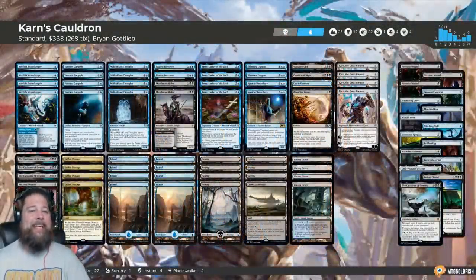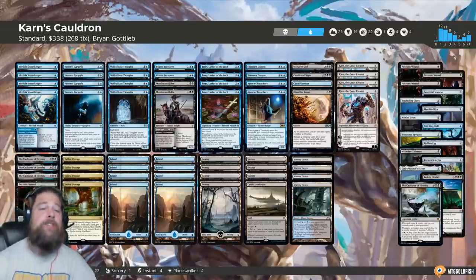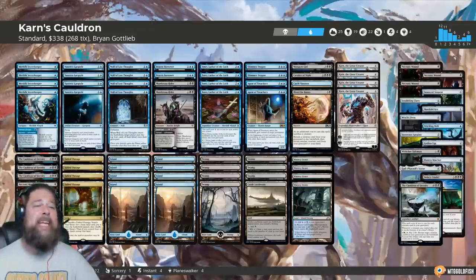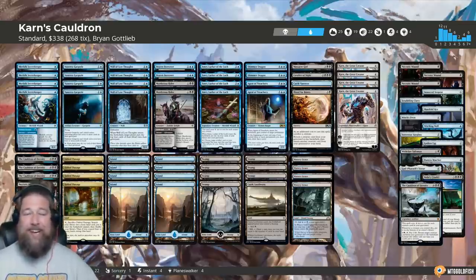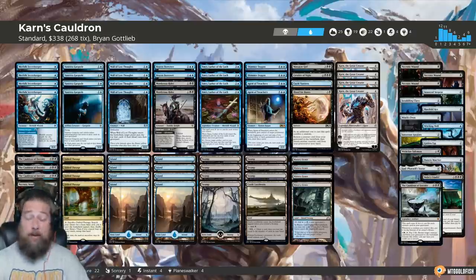Hello everyone, it's Seth, probably better known as Saffron Olive, and it's time for another Instant Deck Tech. This week — and probably next week too — we are looking at decks featuring new cards from Throne of Eldraine. These are not tournament-tested lists; instead, these are spicy playtest lists that might be worth working with in Standard or Modern. Today we are looking at a deck from Brian Gottlieb — a super sweet deck builder — called Karn's Cauldron, a combo of the Cauldron of Eternity, Karn the Great Creator, and a super spicy shell.